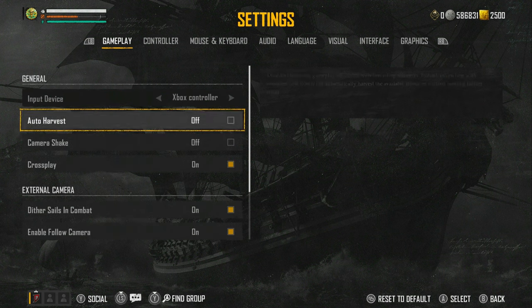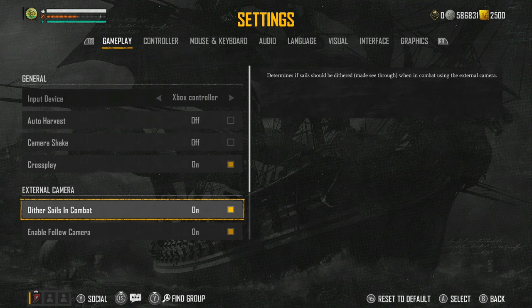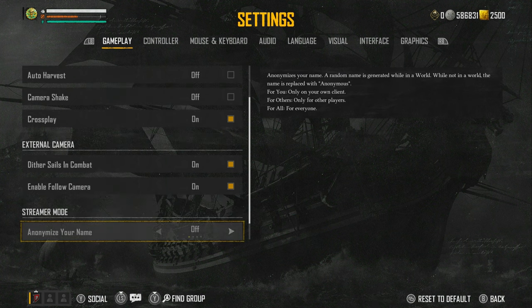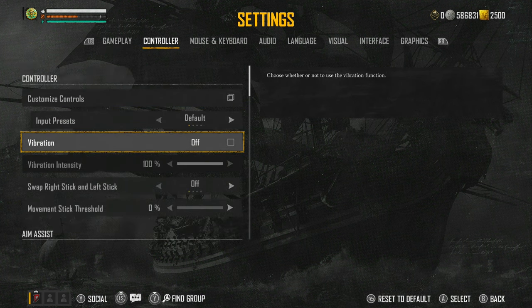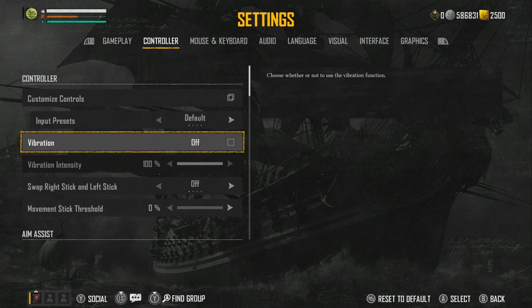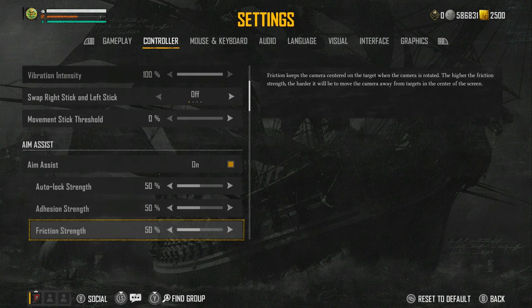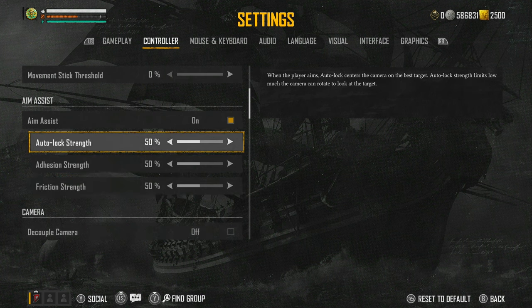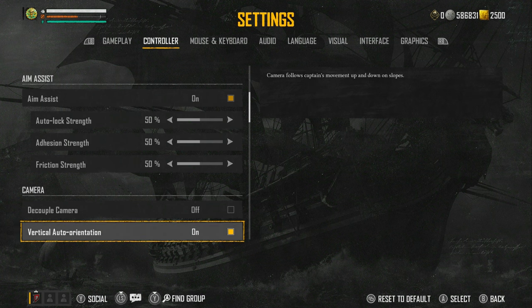I'm on Xbox. I've got auto harvest off, camera shake off, cross play on. The difference between having cross play on and off is the leaderboard — you'll have a different pieces-of-8 leaderboard depending on your setting. I've got diva sails in combat on, enable follow camera on, anonymise your name off, anonymise other players' names off. On my controller input settings it's default, vibration off — it drains the controller really fast and can be a slight distraction.